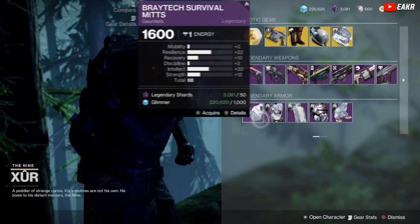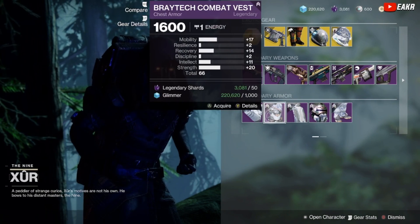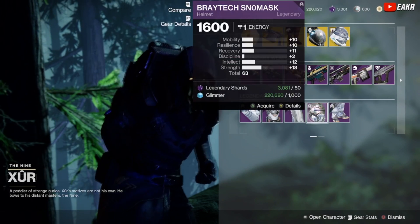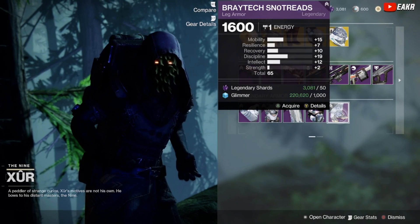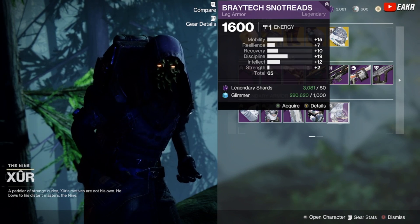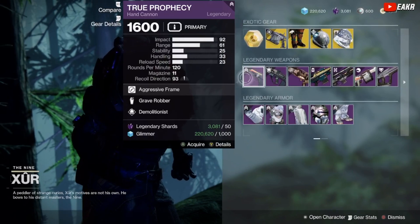Let's see what our legendary armor is. 68 on the gauntlets pushing resilience. We got a 66 on the chest armor with mobility and strength. Obviously nothing for the cloak. 63 — this helmet's doo-doo. 65 with mobility pushing on 15 recovery and discipline. Not nothing crazy.